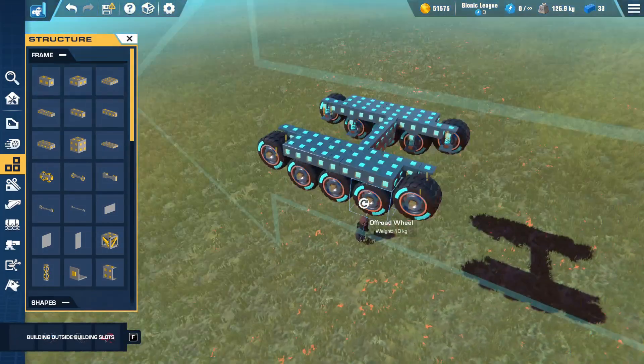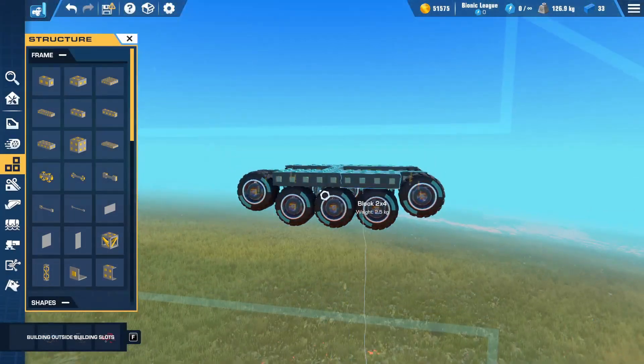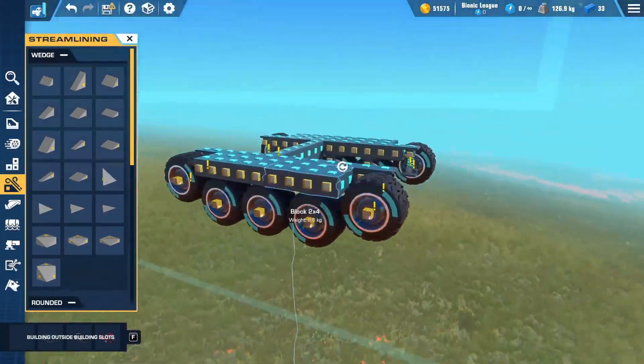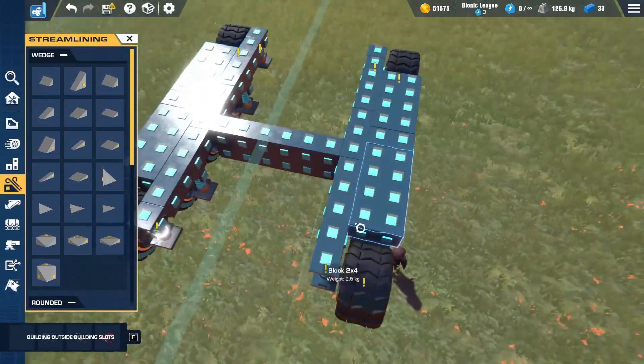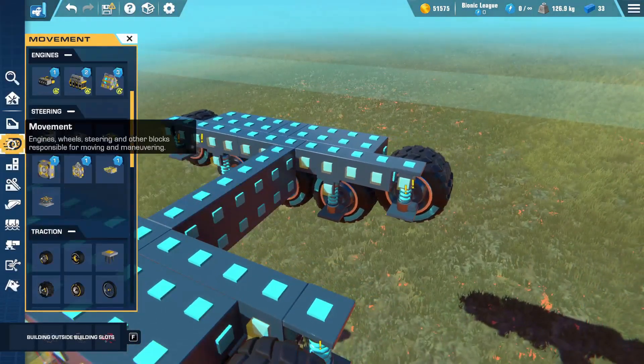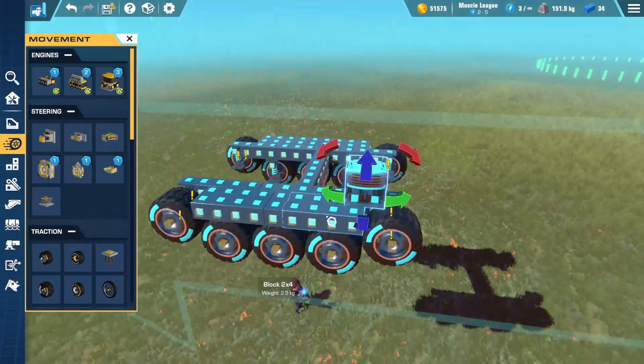Obviously they're not tank tracks, but they kind of look like they are, so that's good enough for me. Now the question is, what do I want to do now? I'll probably just connect everything and then go from there.